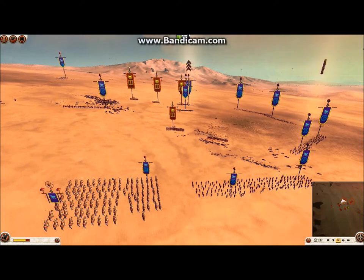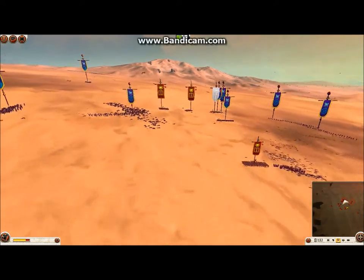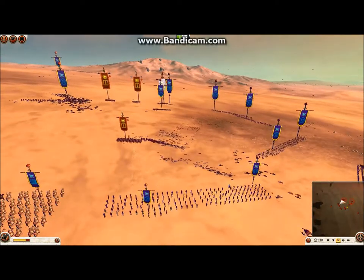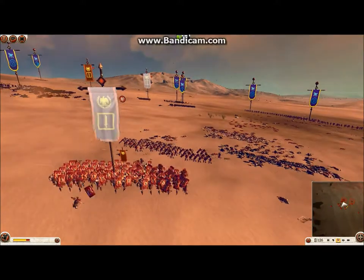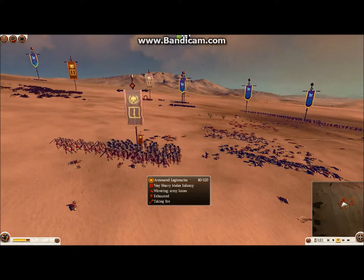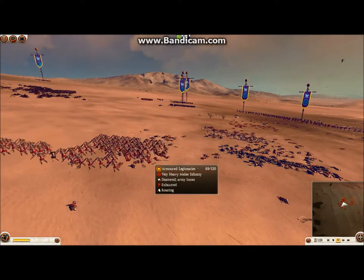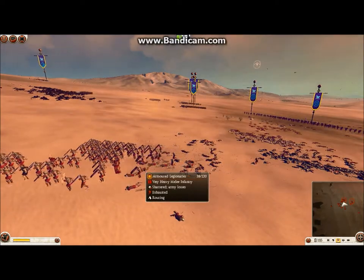That unit starts routing. At this point the game's pretty much lost, but he still puts up a brave fight and tries to charge my lines — but it's not happening. The AI actually has a mass route mechanic in Rome 2. Once a couple of units start routing and they've already lost their commander and general, this game is pretty much over.